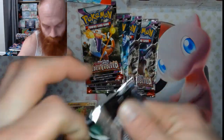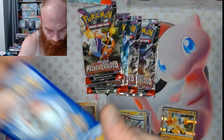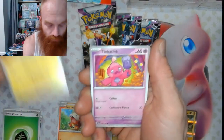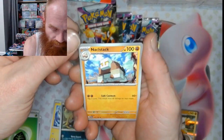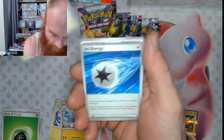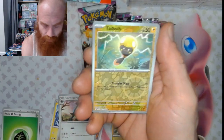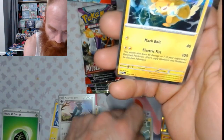Pseudo, Ceruledge. Fuecoco, Watrill, Shrootle, Knucklestack, Corvusquire, Jet Energy, Grapploct Reverse, Tadbulb Reverse, and a Palmont.